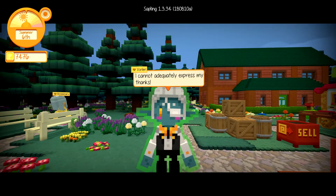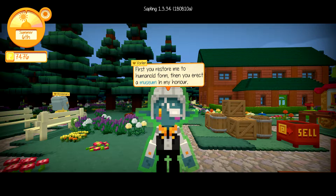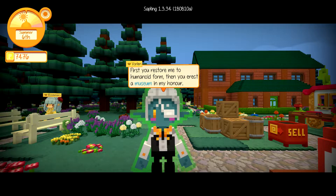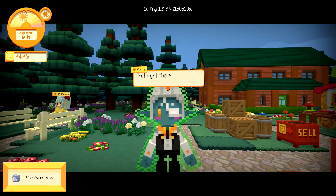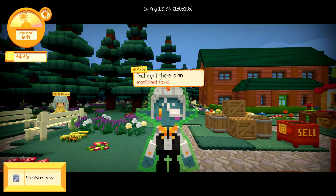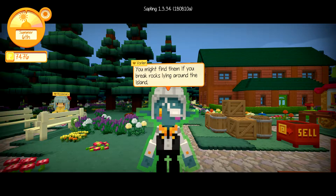Vorlin says: 'I cannot adequately express my thanks. First you restore me to humanoid form' — humanoid, who talks like that — 'then you erect a museum in my honor. I am humbled. Truly. For your service please take this.' That right there is an unpolished fossil — not like I have 150 in my inventory, but whatever. He says you might find them if you break rocks lying around on the island.